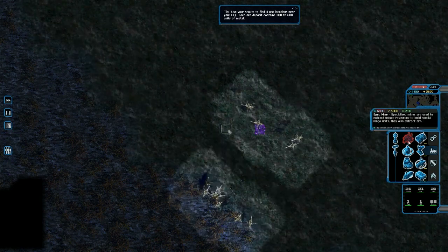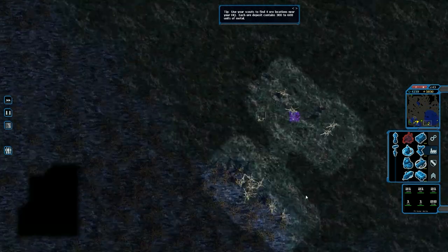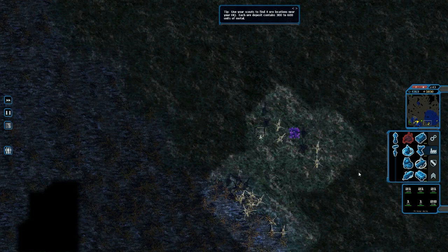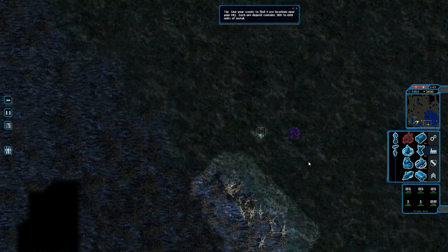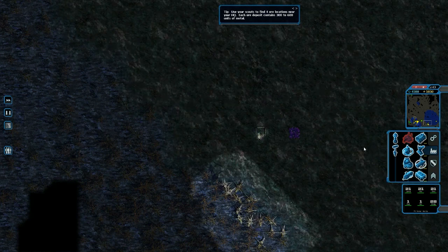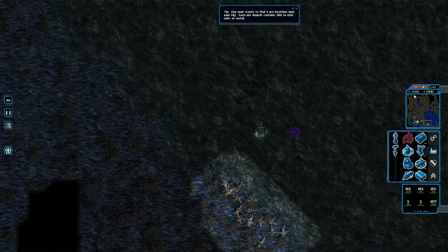But once you've built a mega unit, it does look pretty fantastic. They look scary, they look big, and they look powerful. However, given all the detail and good looks of these, it does make me think the guys over at Isotope 244 spent more time working on these units than the others.